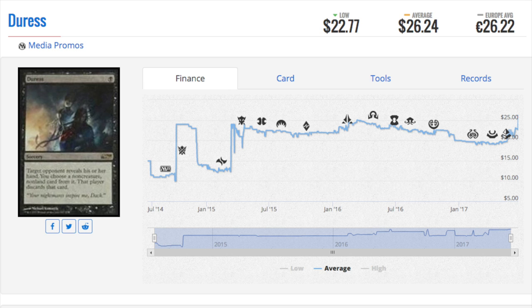Let's talk about the media promo — if I'm correct this is coming from a comic book. Magic has comic books, and I've never read any of them, though I heard they're okay to good. This is surely a collector's item at $26. The comic book itself is like five or six dollars, so to have a card worth $26 in it is a great deal. Even at buy list — assuming $13 or even $10 — you'd just buy every single comic and get this promotional card.